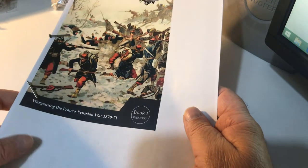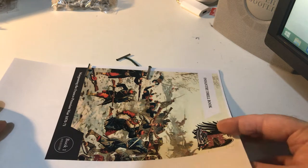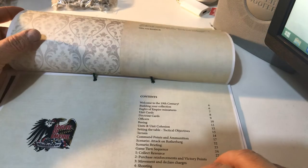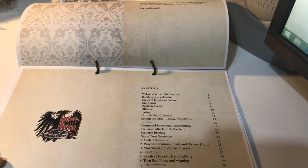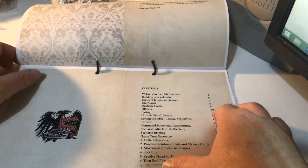They're very straightforward rules. Initially I was very interested to see what they would do with these rules because when I first bought the figures, my intention was to use them with Black Powder. But the more I read about the period — the Franco-Prussian War — I discovered that they fought in much more open order than the Napoleonic War or the American Civil War. So I thought it would be quite difficult to represent the usual tactics of the period using Black Powder, and I was quite interested to see how these rules play out.